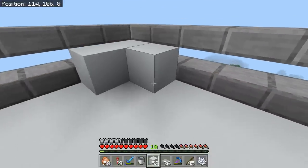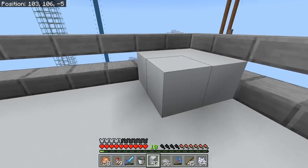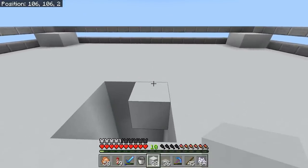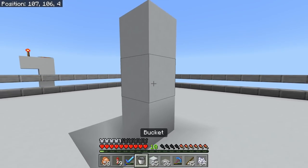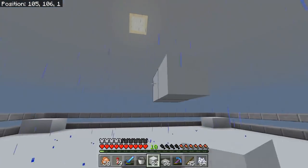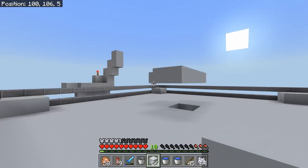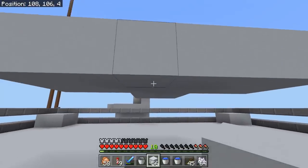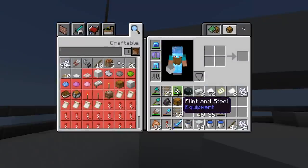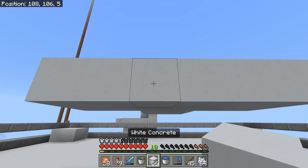Now you should have something that looks like this. Next, go in all four corners and simply place four blocks - this is simply going to be for our water. Then we're going to start making our villager chamber, which is super simple. From the center, go one, two, three blocks up and on the third block, like so. From these four center blocks, you simply want to go one, two from each side.